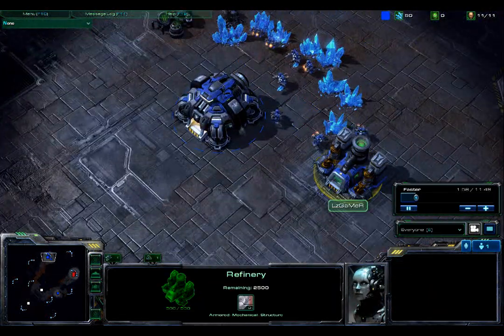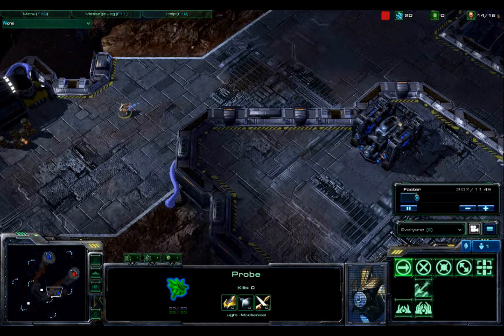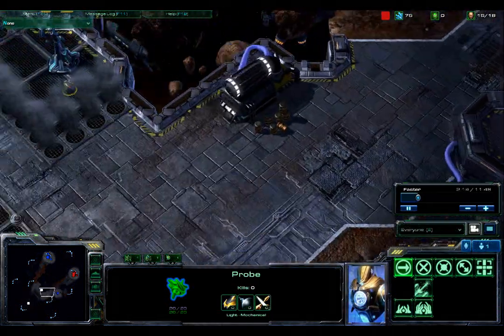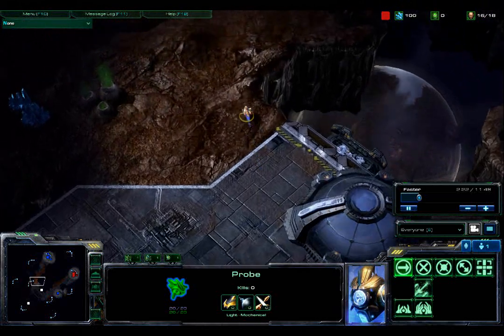LZ Gamer throws up a quick gas and a first supply depot to support this barracks. Cid now walks right past the proxy barracks but cannot see it because it is up on an elevated surface. Cid is not going to know that anything is a little weird until he actually reaches LZ Gamer's base.